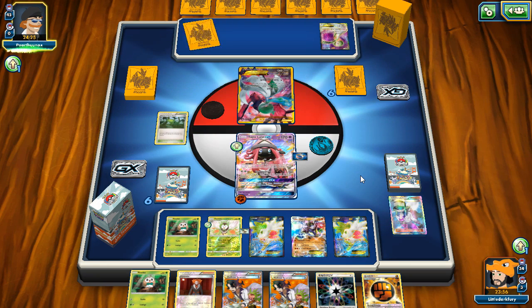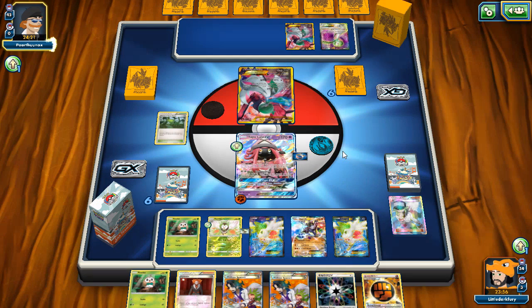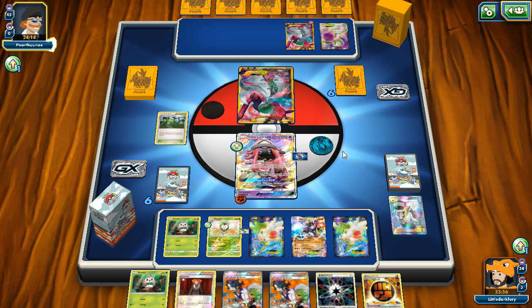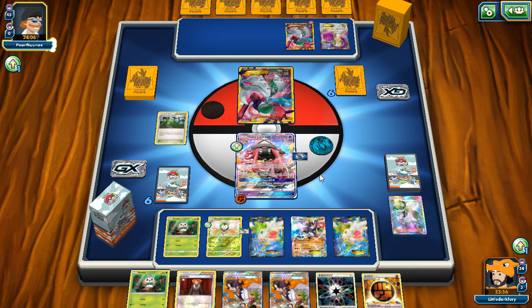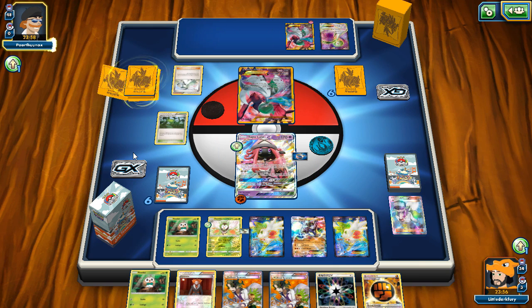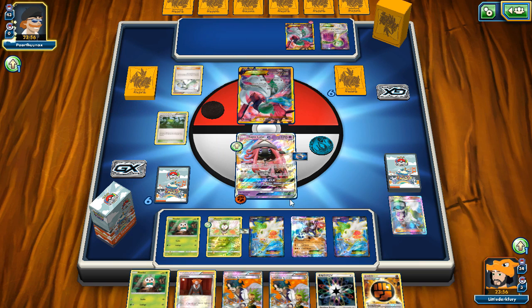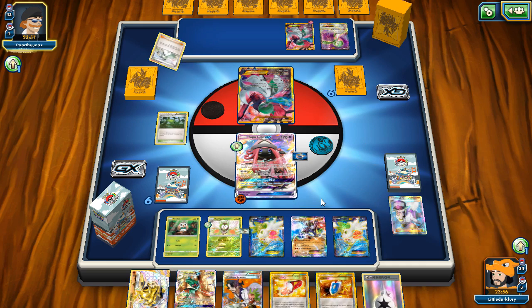Maybe we can hit Forest and go from there. Drew another Choice Band — these are very important but I don't like seeing them in hand. We've got an N. I think I'll just N him — Field Blower is good to get rid of Spirit Links, and Choice Band is good so we can actually do more damage here. Let's just N him. Not too terrible. I'll put it on the active and go Shaymin here, see if we can find Ultra Ball or a Decidueye. We still can hit them — nope! We'll pass — bit of a whiff on the Decidueyes unfortunately.